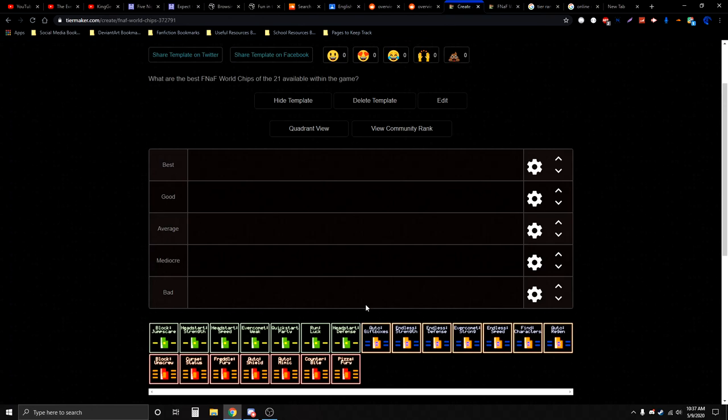So, what about the green chips? We have to start with the green chips first, because that's the first category we'll go through. Then we'll go through the blue chips, and then the red chips. I think — because Run Luck is very late — the order is something like: Quick Start Party, Evercomic, Run Luck, and then Block Jumpscare.